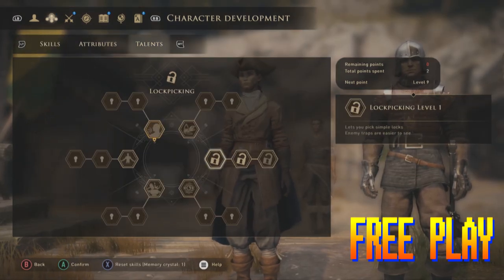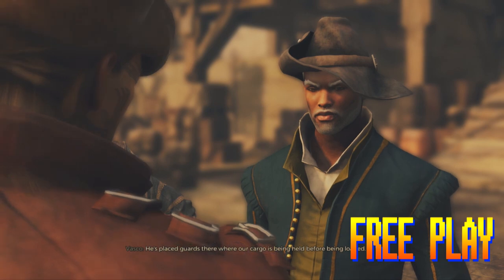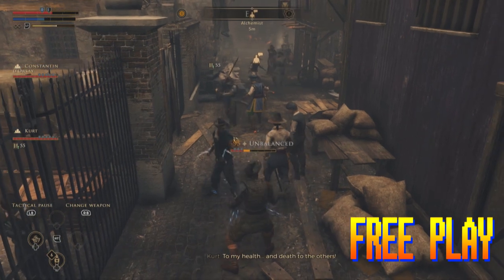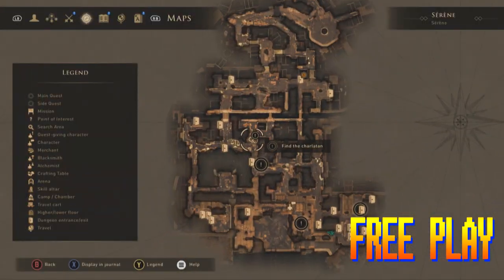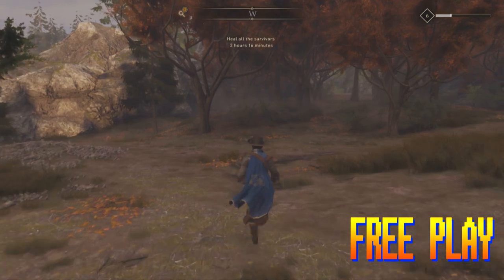Put points into lockpicking and you won't have to look around for hidden keys or sneak your way into off-limits areas. Points in diplomacy enable Desardet to talk their way through even the toughest predicaments, and points in combat, magic, and arms let them cut foes down before they even pose a threat. While not fully open-world, the map in Greedfall is highly explorable and boasts tons of treasures to loot and side quests to complete.